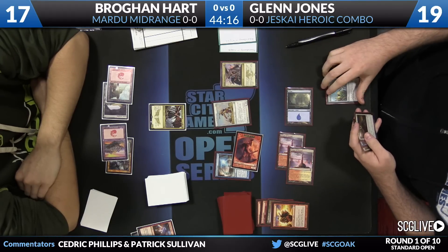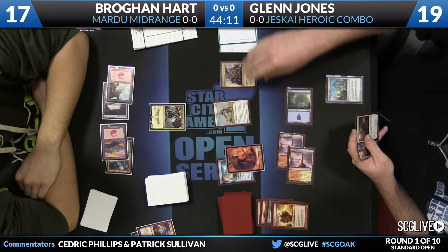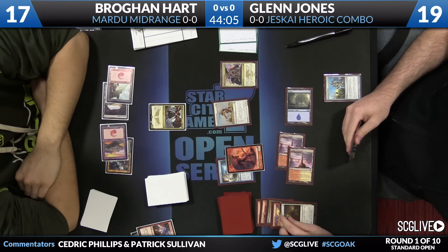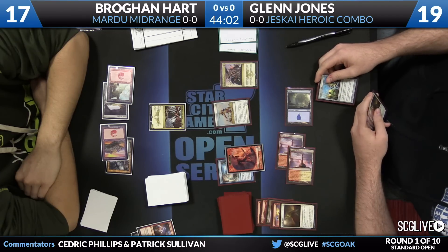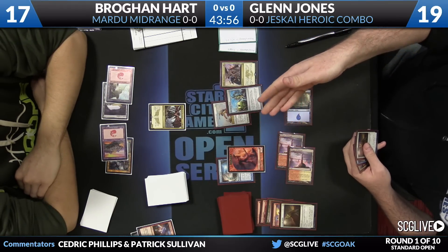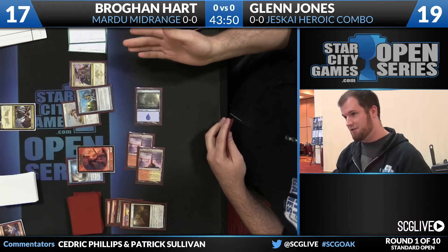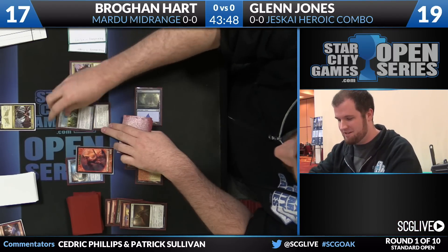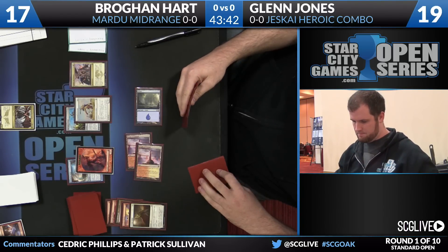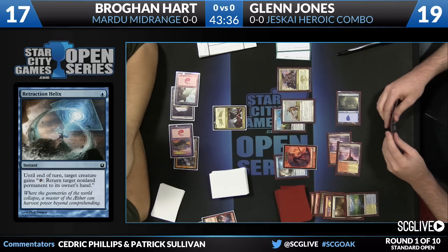There is the Drum — this will untap everything. This is the infinite you're looking for, because you can tap the Vanguard of Brimaz plus the Drum to make mana, then bounce the Drum, cast the Drum, and that untaps both. Glenn is demonstrating the loop. I was a little surprised when he discarded the Dragon's Mantle, but he doesn't need it. He's explaining to his opponent: I'm going to do this many, many times — are you okay with that? Brogan is tapped out with the Butcher of the Horde, so there's nothing he can do.